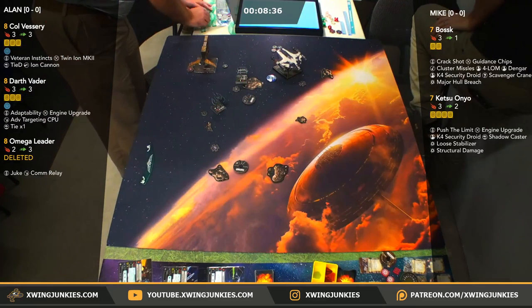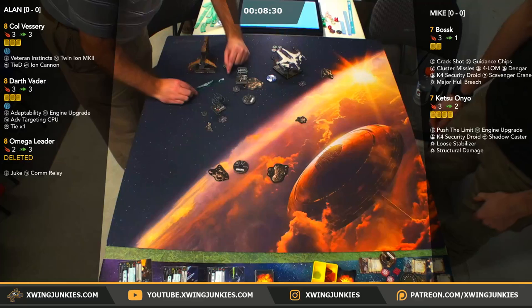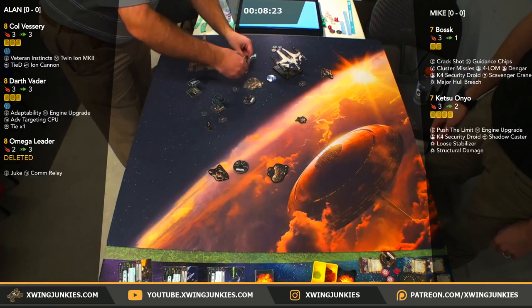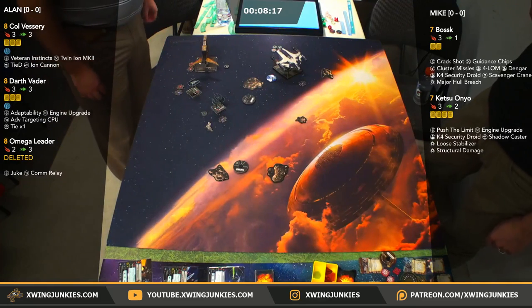Mark is flying a Lambda, an Upsilon, and Whisper. We'll try and get him on stream next round. He did win, so he will be in the 1-0s. He almost tabled his opponent too. You know what, half points on shuttles — shuttles do a lot of damage, Mark. So Vader's swinging around here, just disengaging — going to look to set it up and come back around, maybe swing around against Ketsu.